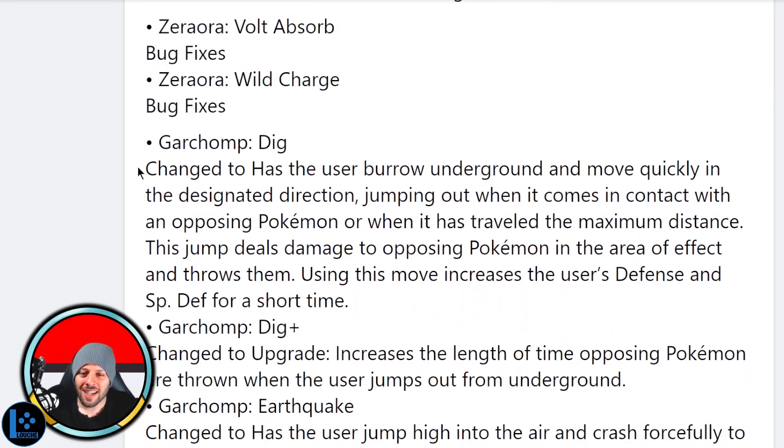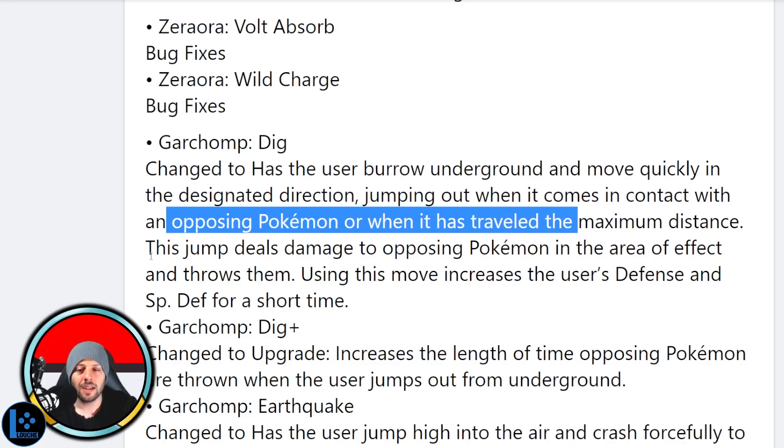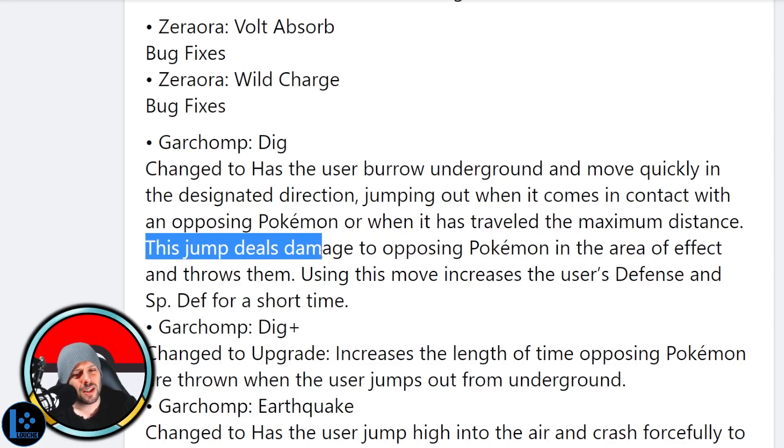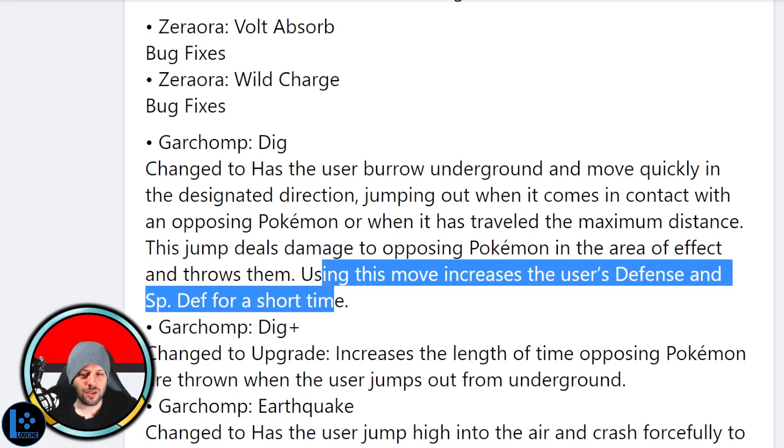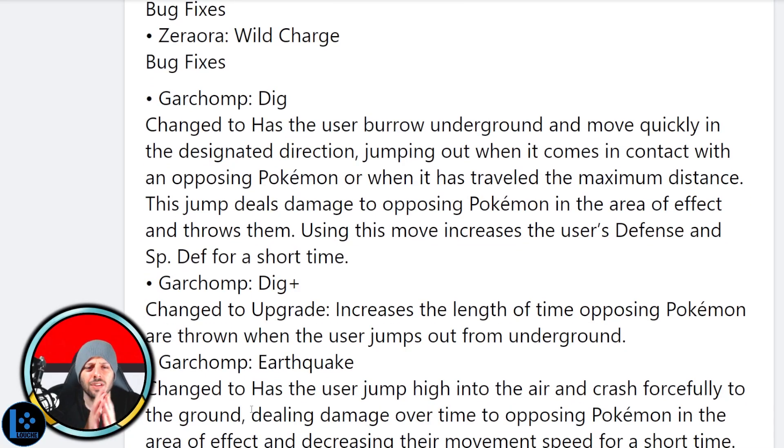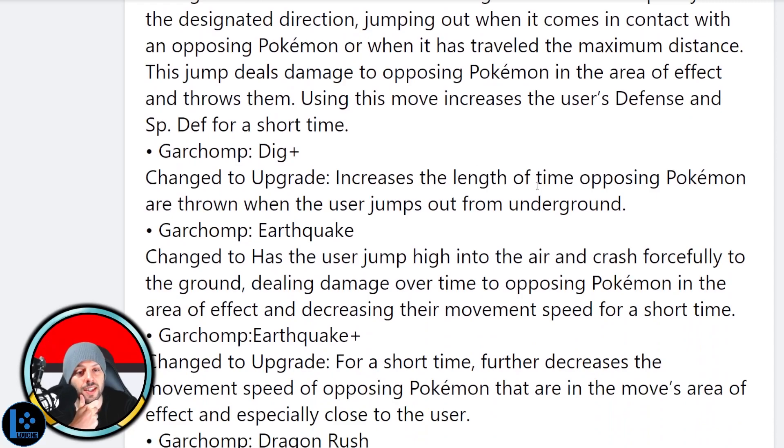What did they do to Dig? Changed to: has the user burrow underground and move quickly in the designated direction, jumping out when it comes in contact with an opposing Pokémon or when it has traveled the maximum distance. This jump deals damage to opposing Pokémon in the area of effect and throws them. Using this move increases the user's Defense and Special Defense. So I think it's just doing it more impactfully and you're getting the Special Defense and Defense raise all the time now — that's really big.